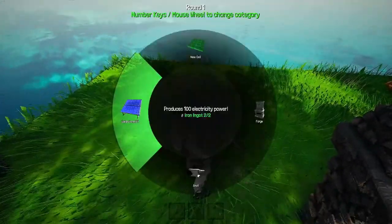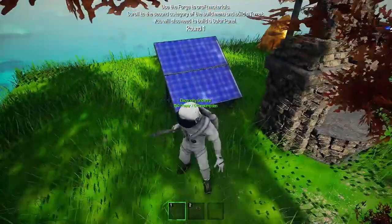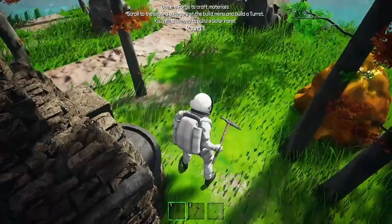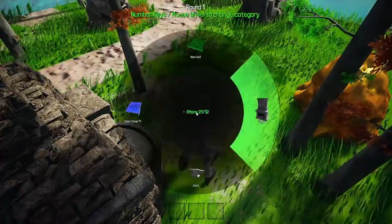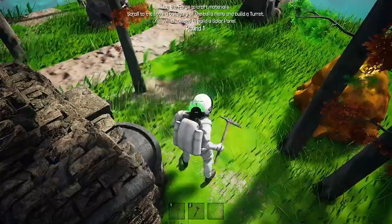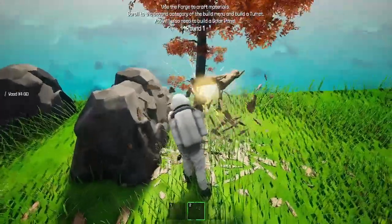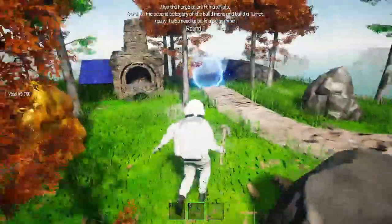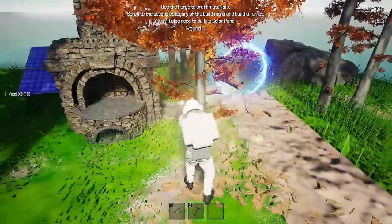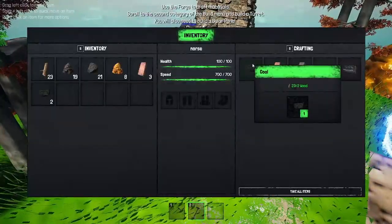Now we'll put a solar panel down — there we go, we've got a solar panel. Now we need a stone turret. Stone turret needs eight bricks. So we need more bricks, which means we need more wood. Sometimes it'll just shrink out of your way. We need a bunch of coal.